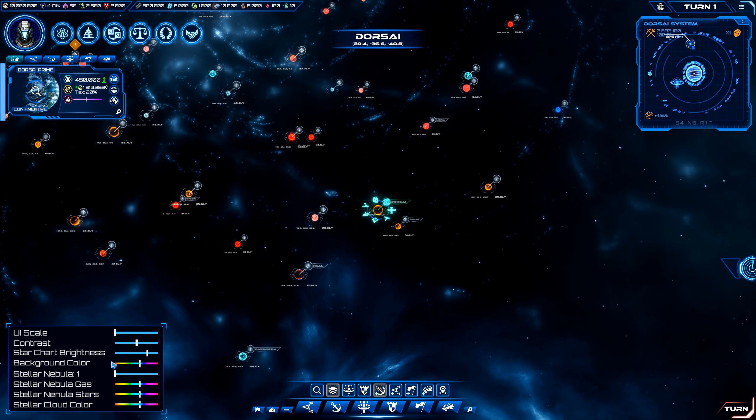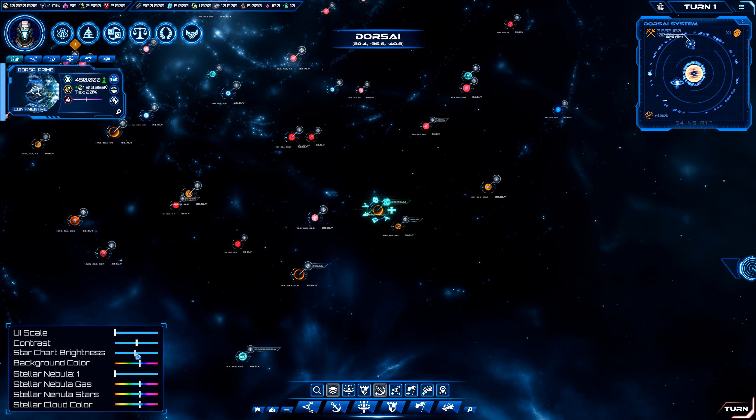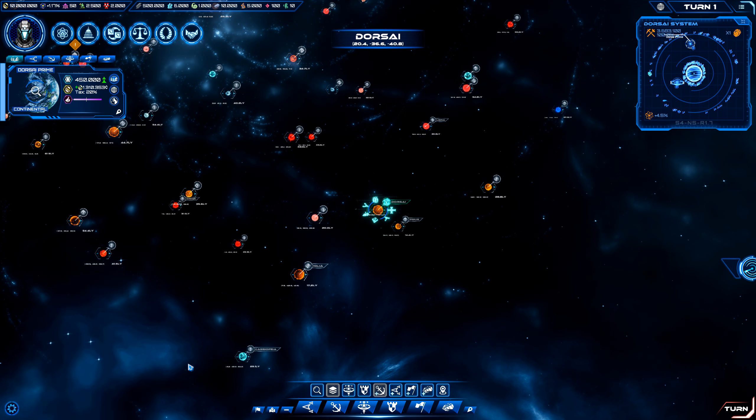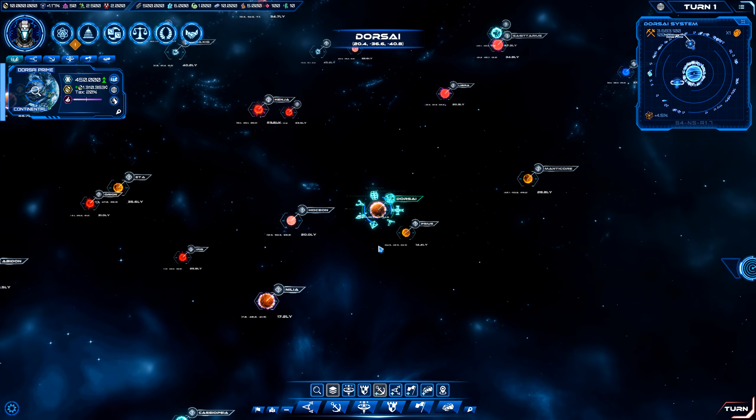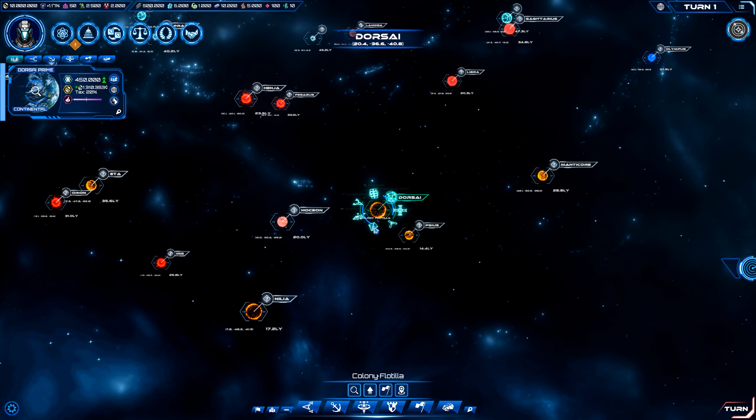Let's look at the contrast — yeah, it looks best right there in the middle. Star chart brightness — you can dim it a little bit. And you can also give the background different colors; we'll leave it as blue. The great thing is that those options were added right before release, because our reviewer was like, hey, I don't like the UI, it's a little too big. And the developer was responsive enough to add a UI scaler. So we're here now with a UI scaler.